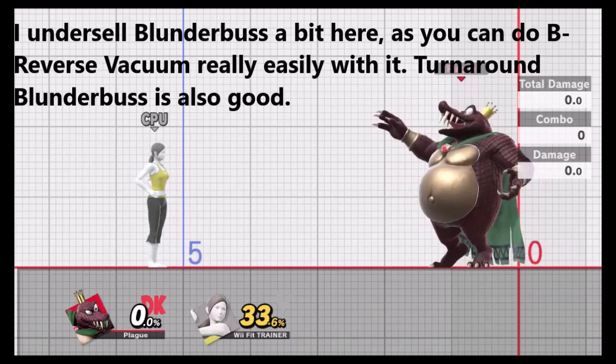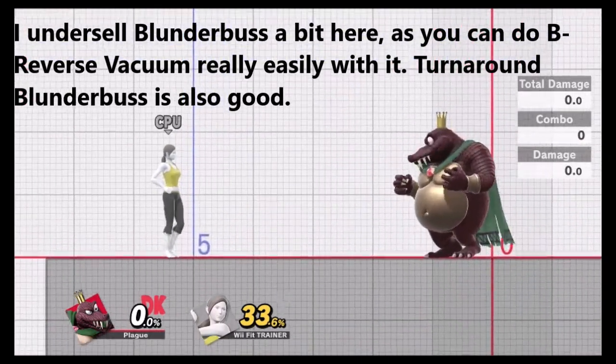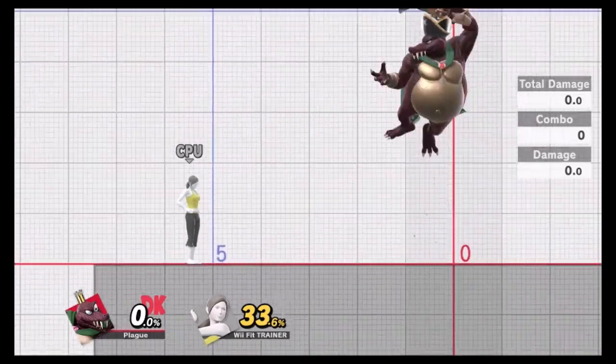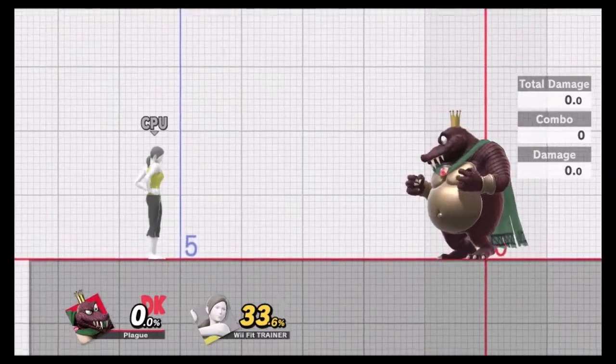Also, you can do Blunderbuss stuff with it, but I think B is better for that because obviously you'd prefer that. Actually wait — you could jump and do this, you could jump and do it like that I guess, but that means you need to use L-jump with it and that feels really weird to pull off. I don't know why you'd do that. But yeah, that's all — that's all of it.